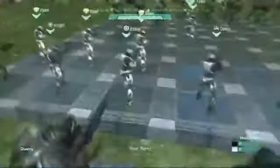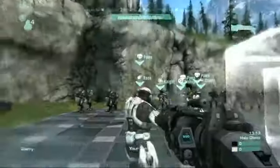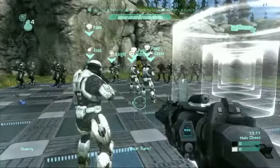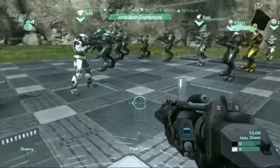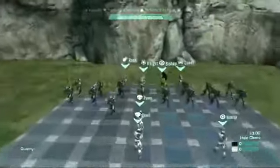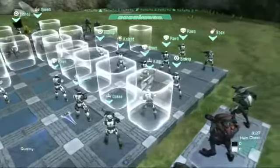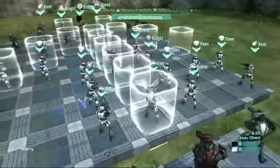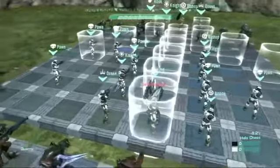So this is Grass Chess. In order to move, you float into a character, get right up next to it, and eventually you'll possess that character. Depending on what kind of character it is, you can only do one thing — like this is a bishop, so a bishop can only go diagonal. Once you're done, you sit there and eventually it'll take back over and your turn is over. Can you put more than one chess board down on a map? Like the equivalent of Speed Chess where you go move, move, move, move? I don't know, I don't think so.